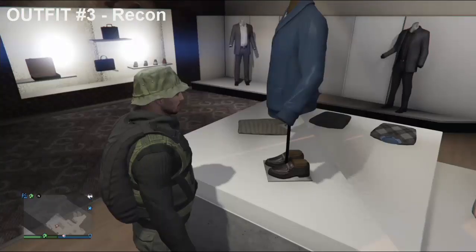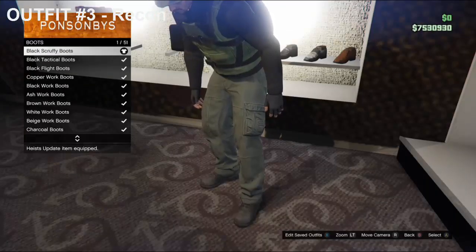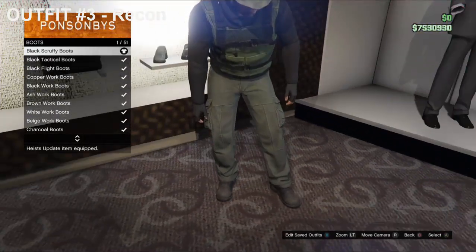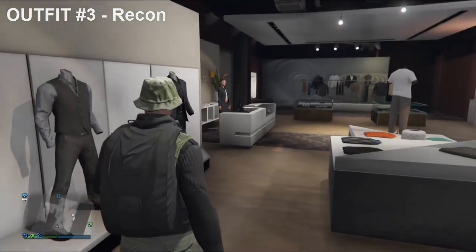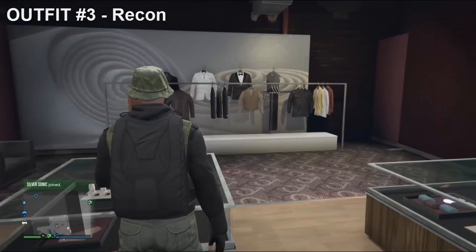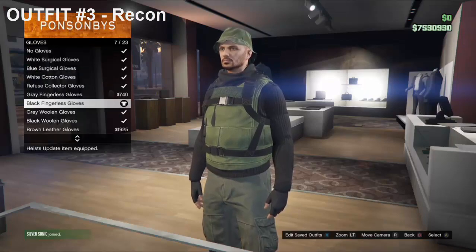Now head over to Shoes. Once you are there, go down to Boots and purchase the Black Scruffy Boots — because obviously you are in the forest or a swamp area, so the boots are going to be dirty, just to add a bit more depth to the outfit. Now head over to Accessories, go down to Scarves, purchase the Black Scarf. Now head over to Gloves and purchase the Black Fingerless Gloves.